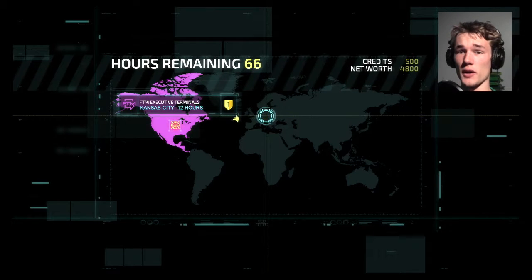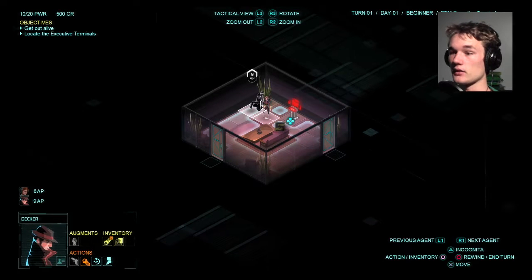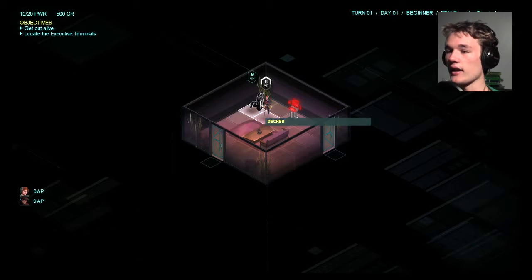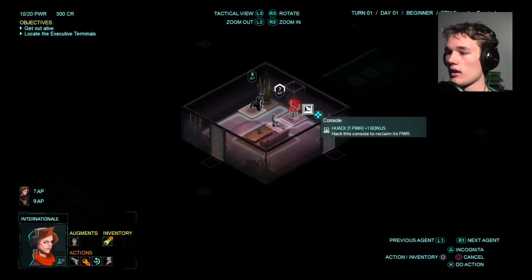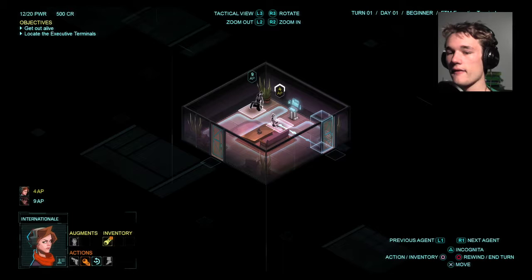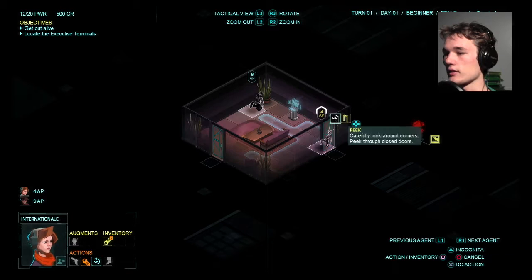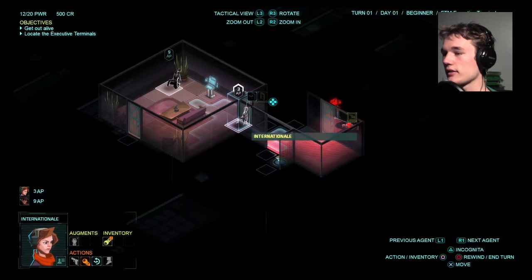Incognita the AI program is on backup power — only 72 hours of power. So we need to get supplies before 72 hours. Mission one: Kansas City, 12 hours away. Wow, 12 hours — that's about a sixth of our time and power, so that's a long way. Let's do it quick then. We don't have much time because they noticed something was up. They're not sure what, but something is. So we need to get out of here quickly.